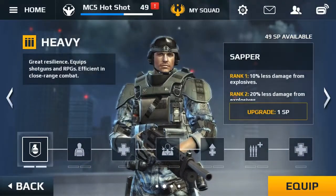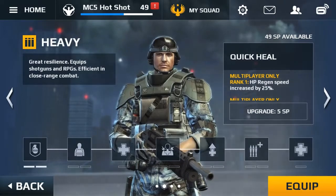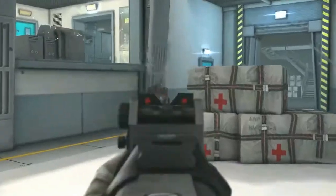The Heavy is well known for being able to take a beatdown. Its passives are focused on reducing incoming damage, and its active ability instantly restores a certain amount of HP.